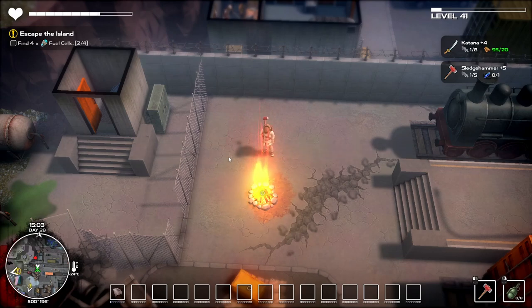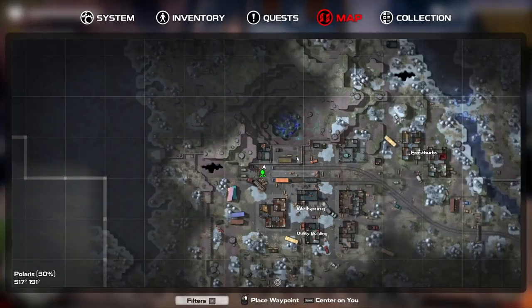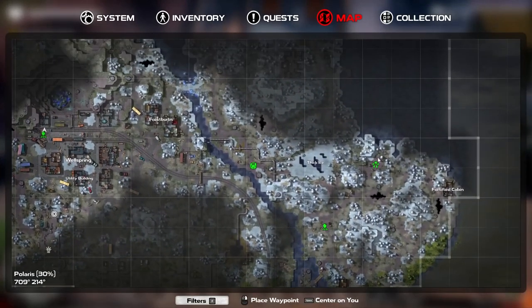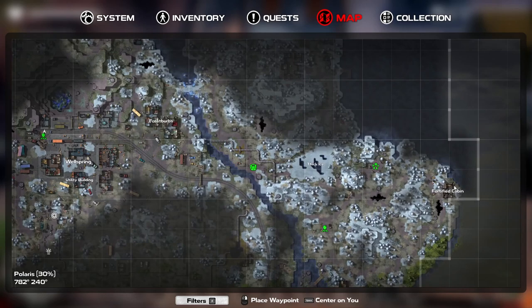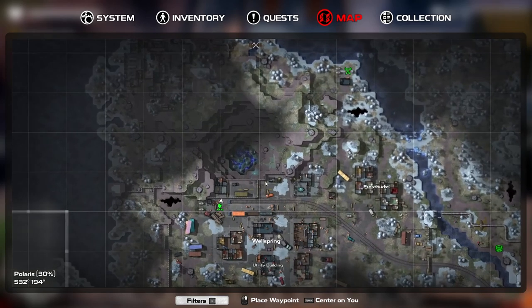Hello, I'm Drawing Pin and welcome back to my Let's Play of Dismantle. In the last episode we came up to this northern bit and managed to find the Polaris key that was in a fortified cabin — I actually just kind of stumbled across it by accident. We've come back here and opened this Polaris gate and we'll go in there.